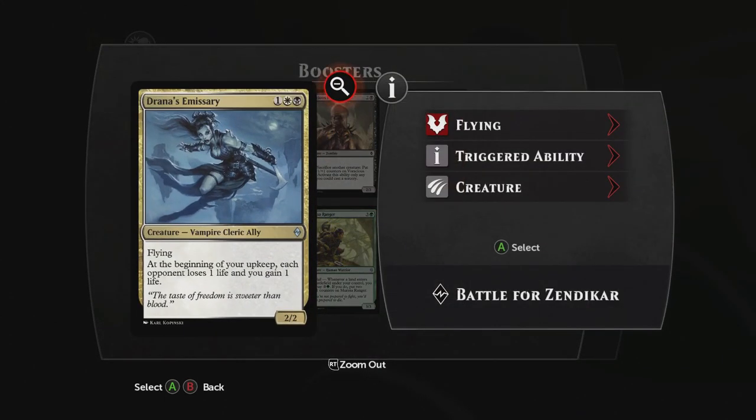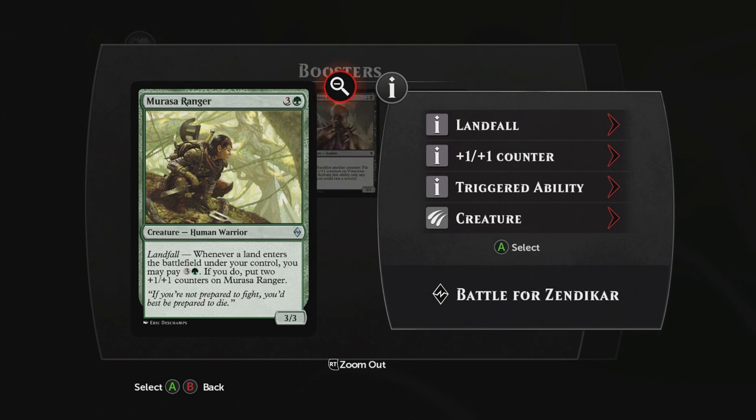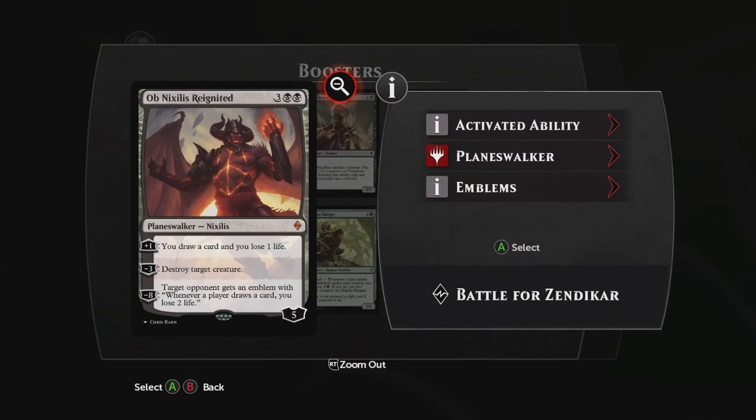Drana's Emissary — Vampire Cleric Ally, 2/2 flyer. At the beginning of your upkeep, each opponent loses one life and you gain one life. We got the Marasa Ranger: 3/3 Human Warrior with Landfall. Whenever a land enters the battlefield under your control, you may pay four — if you do, put two +1/+1 counters onto the Ranger. And Ob Nixilis Reignited, who is a Planeswalker. We have a black Planeswalker!